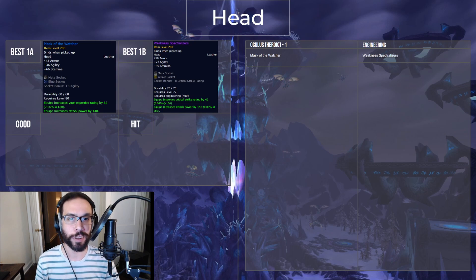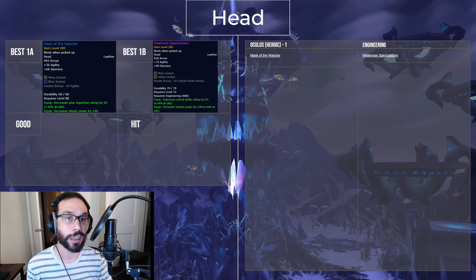Alright, so I like both of these helms, but for different reasons. I'd say Mask of the Watcher from the Oculus is stronger overall due to the value of the expertise, which it sure has a lot of, but if you're about to be overcapping expertise, this is a good place to dump it if you're an engineer, because these bind-on-pickup goggles are still pretty close. If you're not an engineer, I'd find another slot to track the expertise.